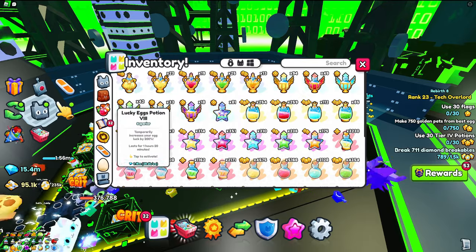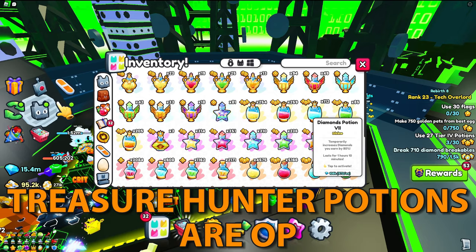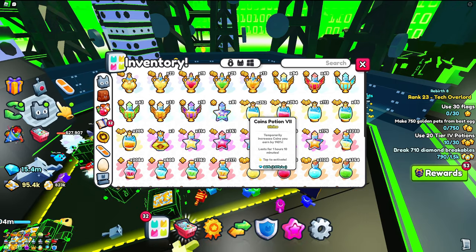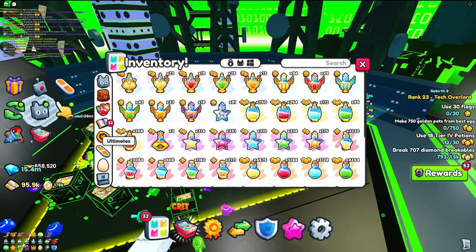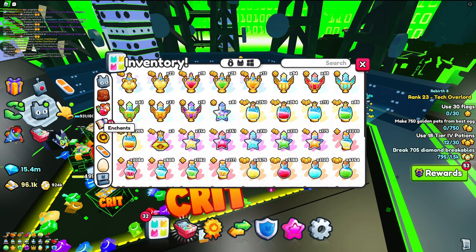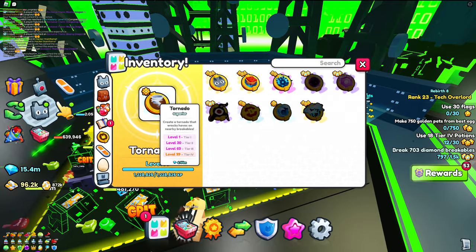For potions, go over here and put on treasure hunter potions and damage potions as well. You can also put on coins potions if you're running low on coins, although this isn't a coins tutorial so you might not be getting the maximum coins from these areas.